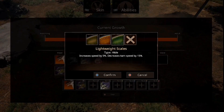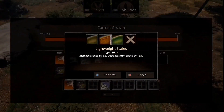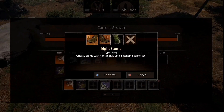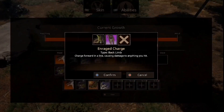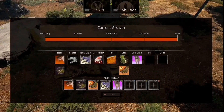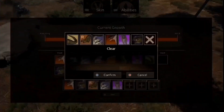Then we've got Lightweight Scales — increased speed by 5%, decreased turning by 15%, resilient. Legs: we've got Accelerator, a great ability that increases trot speed by 15% when out of combat. Left stomp and right stomp — a heavy stomp with the right or left foot; must be standing still to use. Backlimb: Enrage Charge — charge forward and lunge, causing damage to anything you hit. And Stout — take 30% less knockback and 25% increased bone break healing. Let's equip the charge.